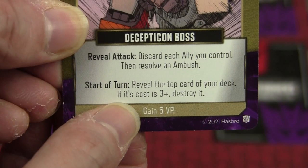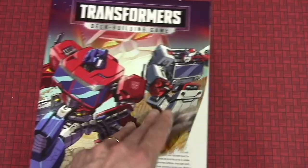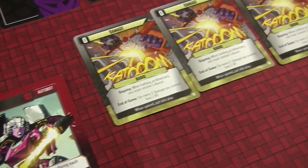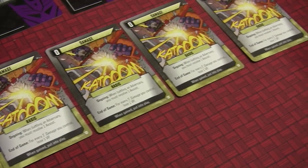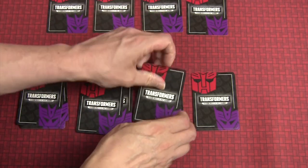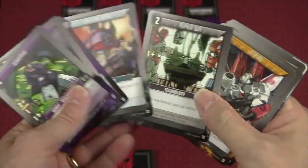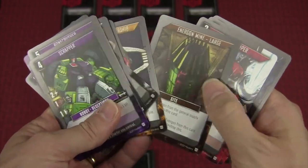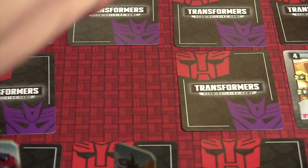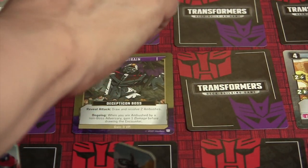where Autobots collect points for completing tasks and defeating adversaries, including three Decepticon bosses, and a cooperative mode, where the bots work together to take down the three bosses without taking too much damage or running out of time. In either mode, the three bosses are seeded in a master deck, which also includes lesser enemies, evil schemes, and beneficial cards like equipment, relics, other Autobots, and human allies. As players explore the Matrix and remove those cards, they'll be replaced face down from the main deck, eventually allowing the bosses to be discovered.